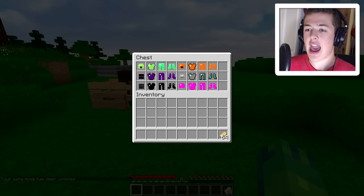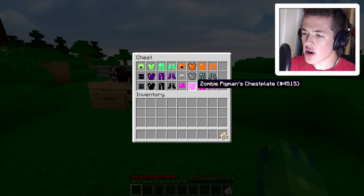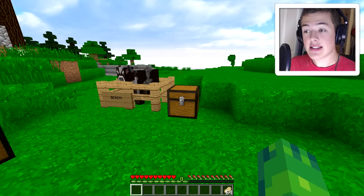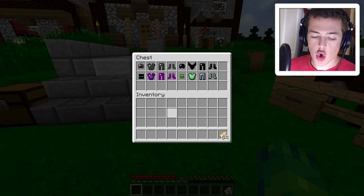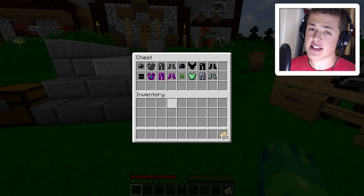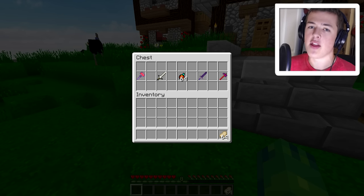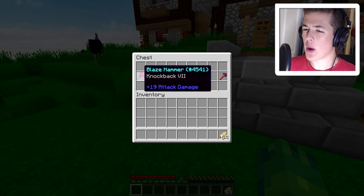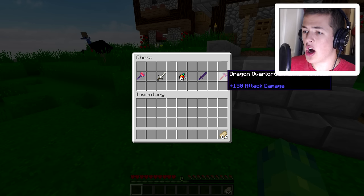In this chest right here, you can see I have a bunch of armors that don't really look too great, but you can see this is creeper heads. We have blazes, endermans, skeletons, withers, and zombie pigmans. We actually have another chest where we have ender dragons and all of those cool things. Also in this chest we have some weird weapons. This mod adds in the mob armor but also adds in weird stuff like a blaze hammer, a bone blade, blaze bombs, and a hammer that does 150 attack damage that drops from one of the bosses.